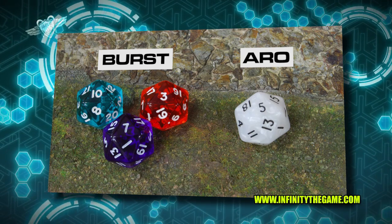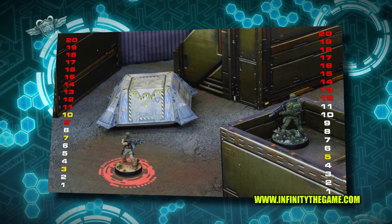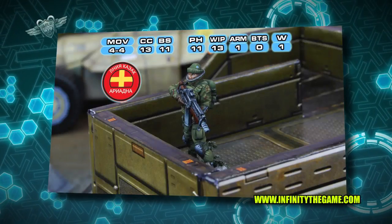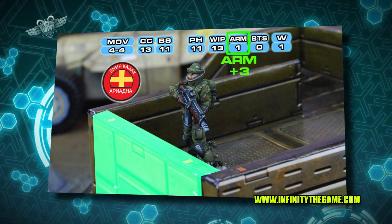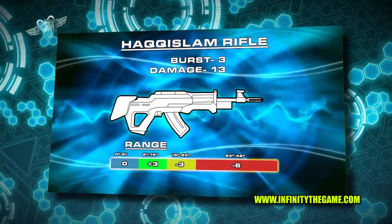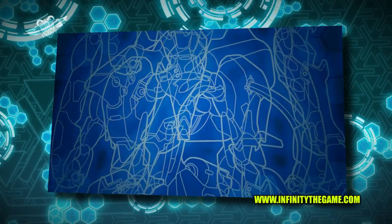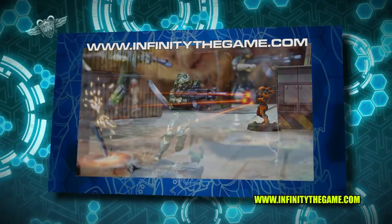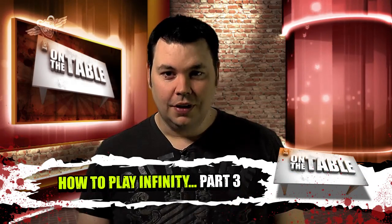The Haqqislam figure gets a 10, a 7, and a 3; the Line Kazakh gets a 5. A dice roll of 10 would normally be enough to hit, but the cover of his enemy reduces his ballistic skill to only 8. However, the 7 is a successful hit. The Kazakh must now perform an ARM roll — the Line Kazakh has a plus three modifier due to the cover, and the ARM roll is a 12. Adding the plus three modifier for cover and the Kazakh's ARM value of 1, the damage value of the weapon is beaten, so the Line Kazakh survives. Taking these modifiers into consideration, Infinity troops will act as real soldiers, searching for cover and taking advantage of optimal ranges in a tactical manner. Remember to stay tuned for other episodes in that series.